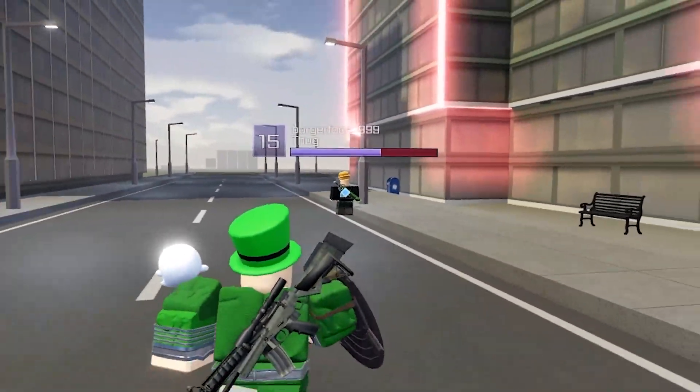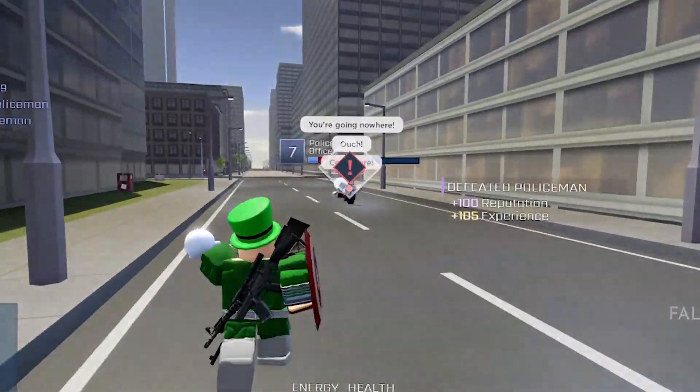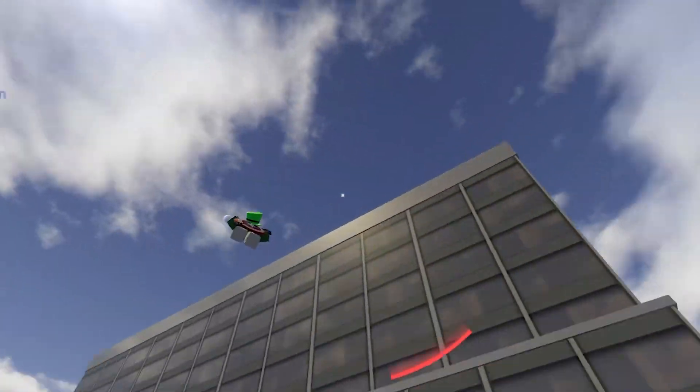A Captain America shield has just been added to Fall of Heroes, and it comes with some great protection. It's really overpowered with a crazy aimbot, it's also a ton of fun to use, and it looks so cool.